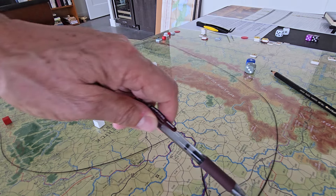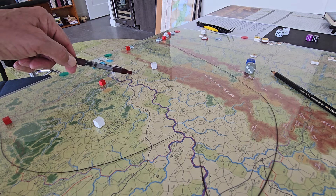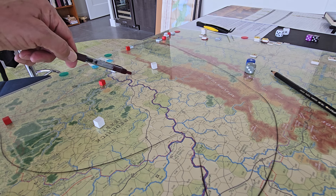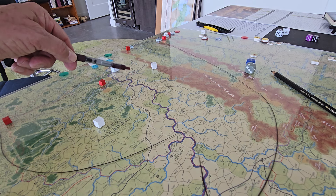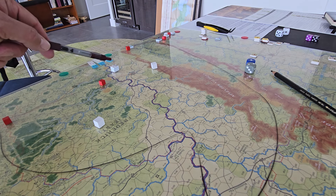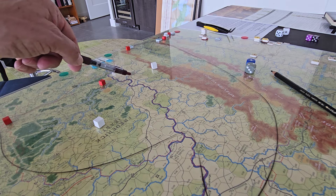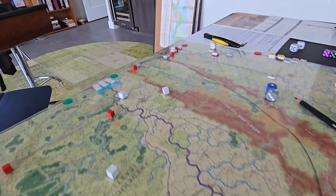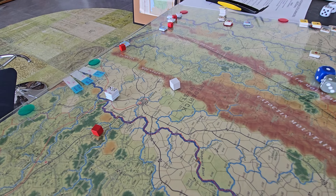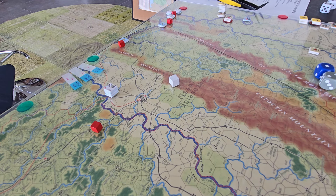But this whole barrier thing blocks you from doing perhaps what you might want to do, which would be to drive on Frederick, capture it as a key crossroads, and then make the Army of the Potomac fight you in the open while you're behind this little stream with the Monocacy River covering one flank. That'd be a great position to be fighting the enemy as they enter the board - a moving engagement. But anyway.